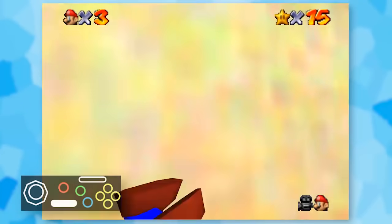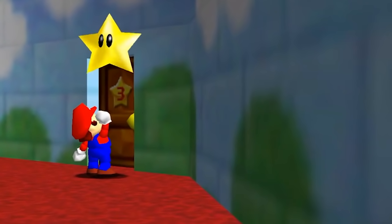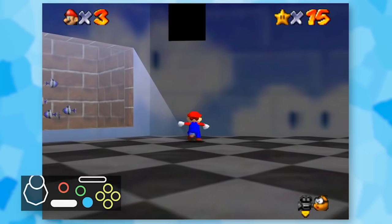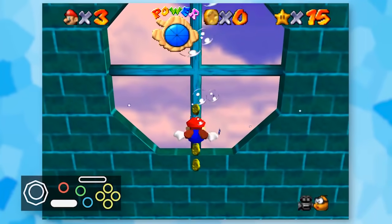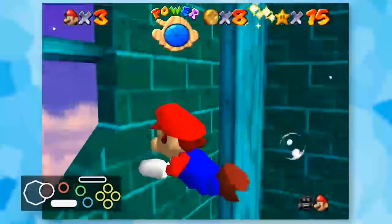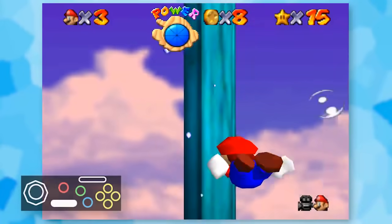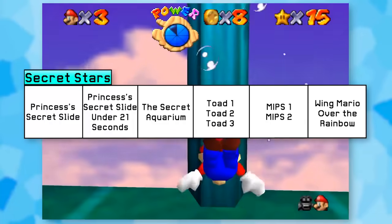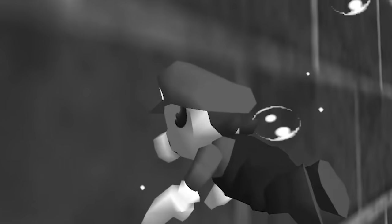Leaving Whomp's Fortress was more annoying than I want to admit since it's so easy to get stuck on walls. I eventually found my way to the Jolly Roger Bay room, expecting a complete travesty - and travesty I got. The water is quite possibly the worst aspect of this entire challenge. When Mario is submerged in water, he does not move with the camera like on land, which means I can't complete the easiest star in the game. Mario is only able to swim forward or down, so the aquarium star cannot be done.